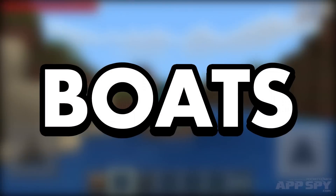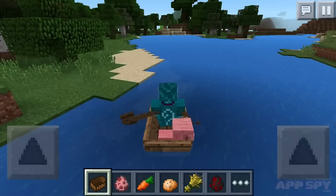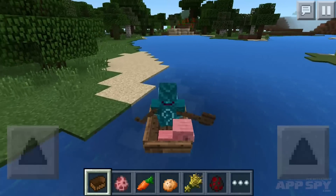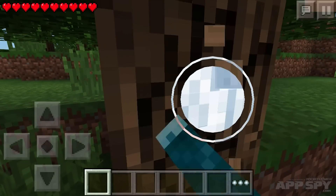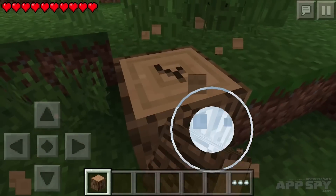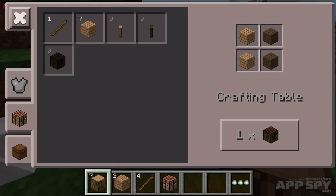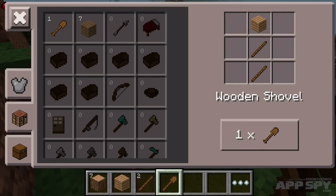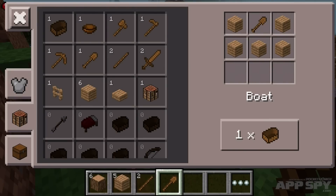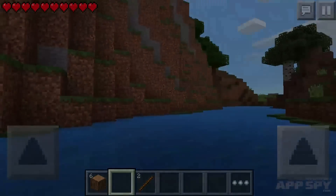Next up, boats. These things are pretty self-explanatory. They let you travel across water, of course. Plus they have a second seat, so you can venture across the ocean with a pig in the back. Start by punching trees to get wood — a lot of wood. We're going to turn it into 12 planks. We'll then turn two of those planks into sticks, and four into a crafting table. Using the table, we're going to make a shovel with two sticks and a plank. And then, with the last five planks, we're going to make a boat. Easy peasy. Plop it in the water, and hit board to get in. Then you can use the left and right buttons to paddle.